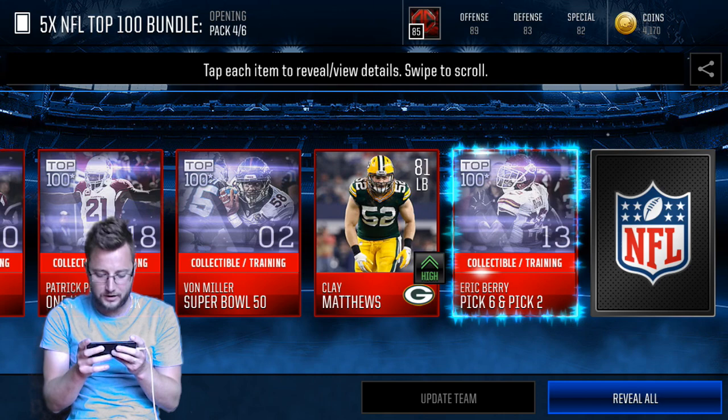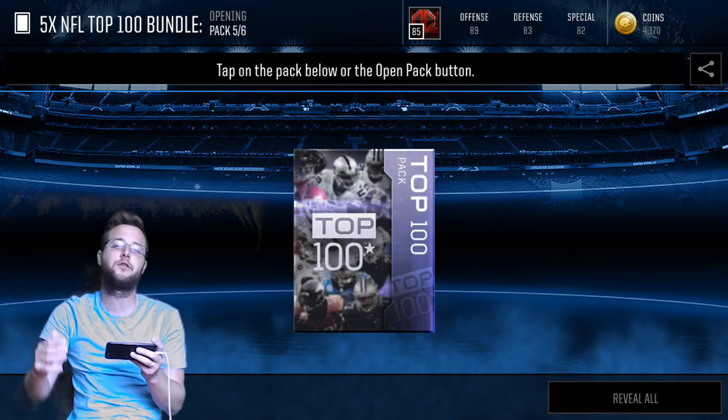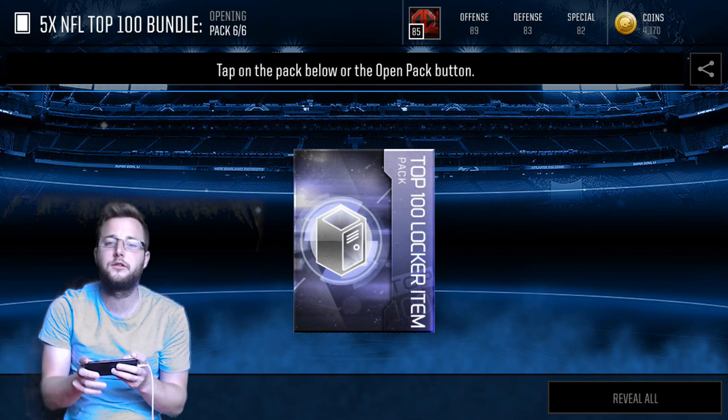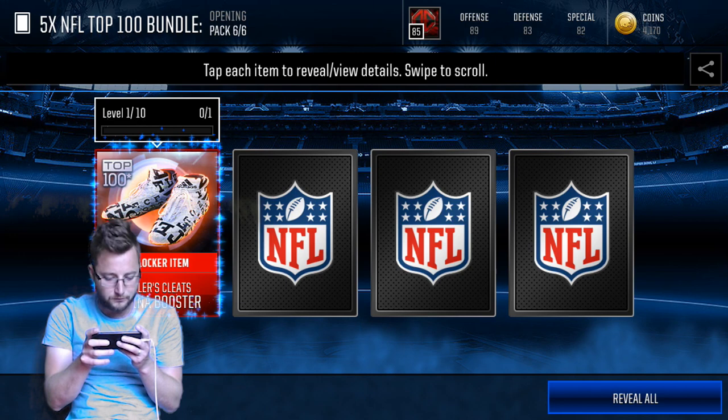Pack number five. We're getting a couple of elites in here, it's not the worst. We're getting some pretty good high gold, some good elites. 78 defensive tackle — not bad at all as we go on to our final one. It's going to come down to this topper. I think the topper is just like five of the tokens and then some kind of boosting card. Vaughn Miller's cleats — stamina boost.